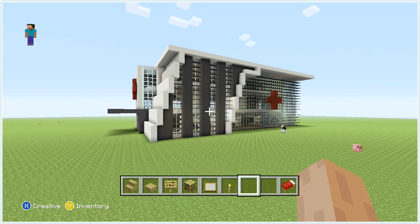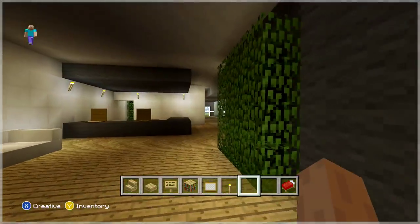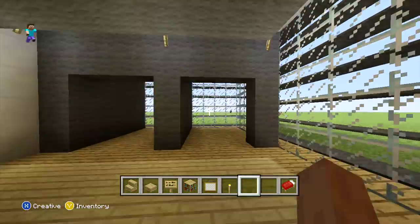We're back with the next part. Carrying on from where we left off, once you come inside go up to the second floor and the first room on the right. What we're going to start off by doing is moving the torch that's already in it to put it in a better place.